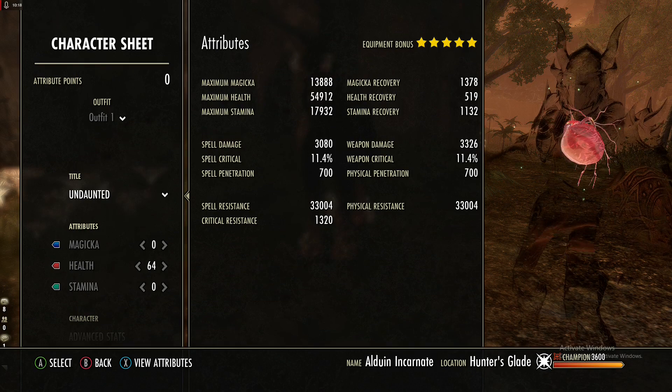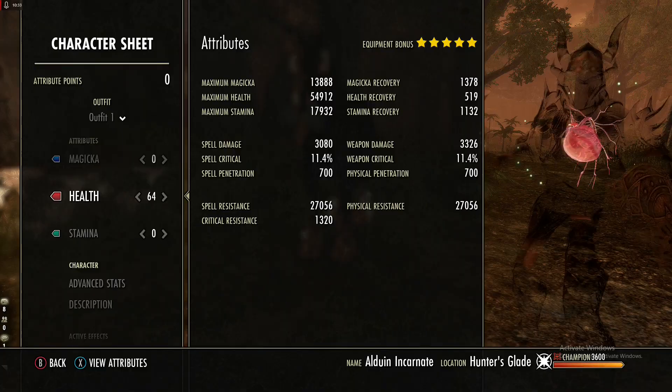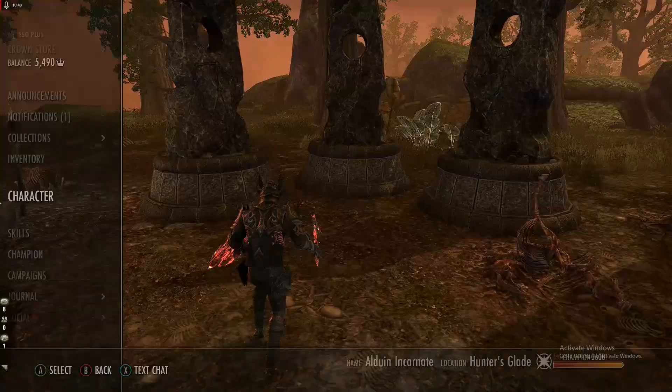Here's what we look like unbuffed, and here's what we look like buffed — I'll let you pause to read the stats on screen. We put 64 attributes into max health and we are using the Lady Mundus Stone.